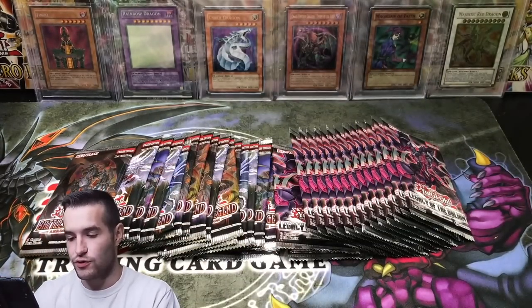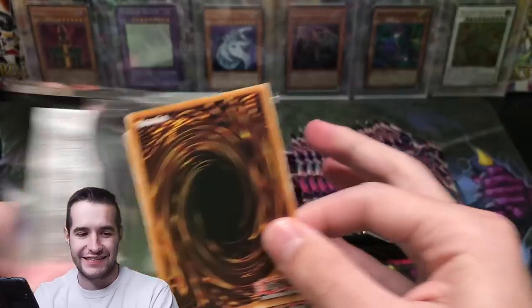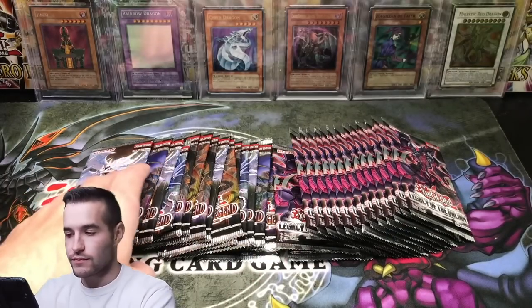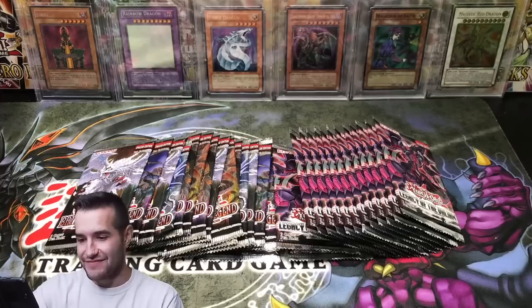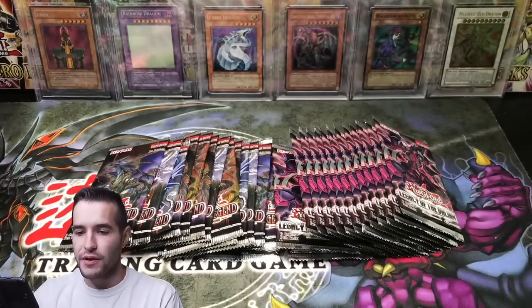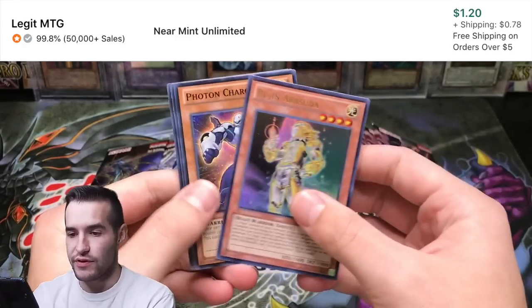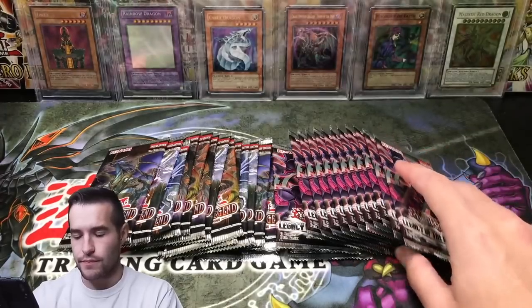That's like our first higher-than-super rare out of Legacy of the Valiant. I can't believe we got Utopia, guys. We got them both — the 10k and the Utopia. Numeron Calling, there we go, just keep up the hot streak. We're going to plus on this opening for sure, because that box covers a lot. We haven't plussed in a while actually, so that's pretty nice. Bujin Arasuda, I remember this guy. Stand off. Bujin Arasuda, ultra rare.